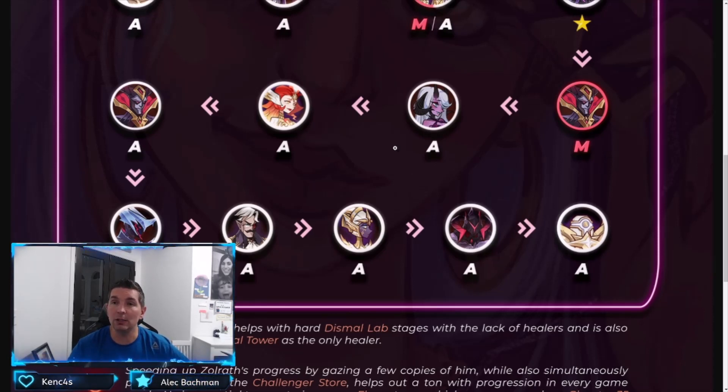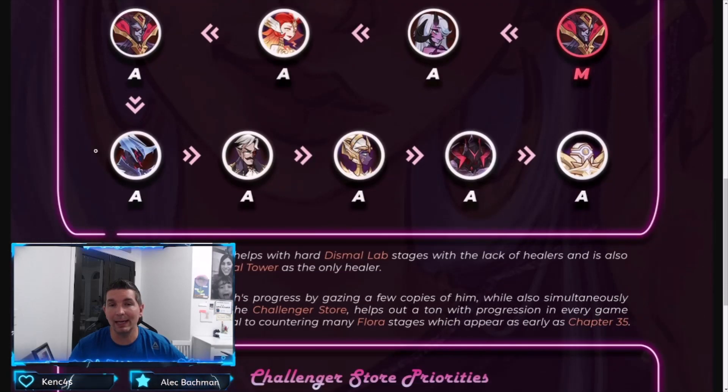With further progression, we start moving into ascended Mahira. This is also where we move Taylene to ascended — at this point we would only have her at elite previously, and there's a reason for that. Then it's ascended Mortis, followed by the rest of the celestial and hypogean lineup: Kazard, Leofric, Morael, and Titus to finish out the stargazing priority list.